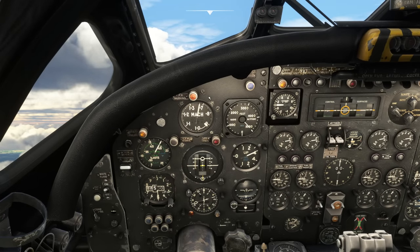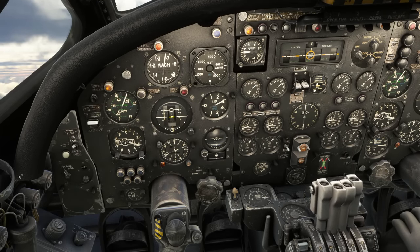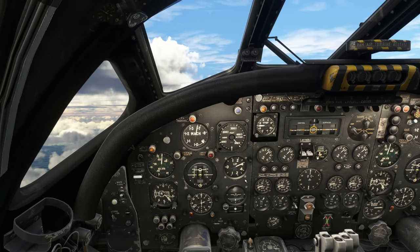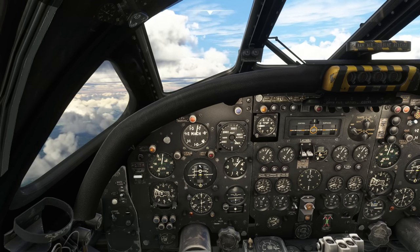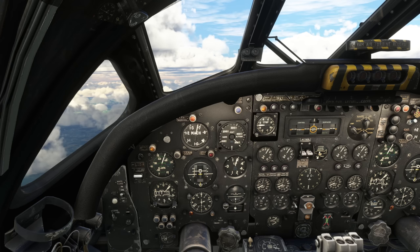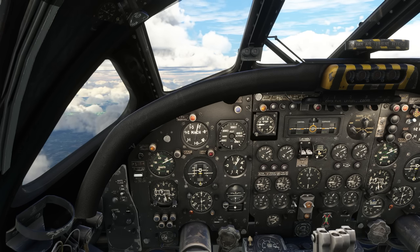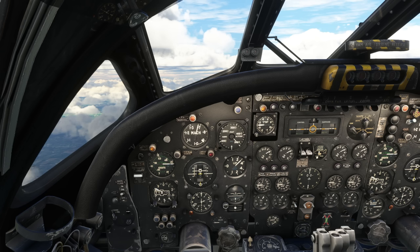We're going to reduce the power back down — around 90% — and move the selector to cruise. We've triggered a warning; I'm not sure what it's warning about, but that seems to have gone. No doubt I've done something wrong. We can actually go back to 95% — very precise throttle control needed; I need to adjust my sensitivity for this aircraft. Now we can accelerate up to 250 knots, and then accelerate even faster — it's a very quick airplane once you get it up to altitude.